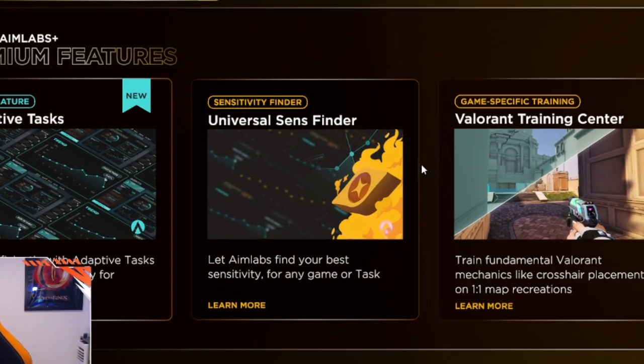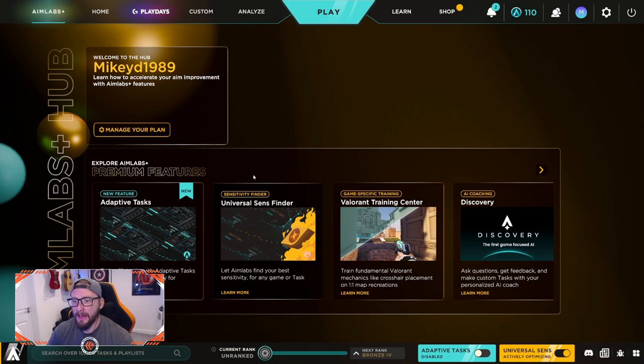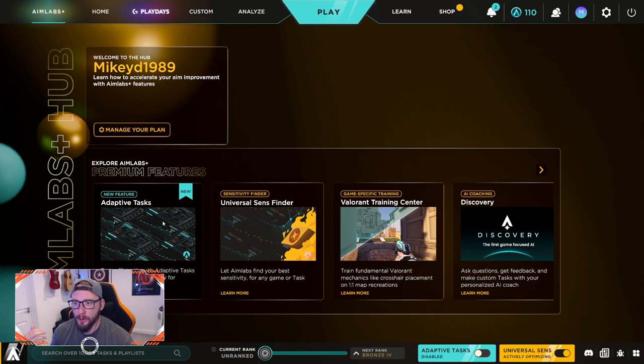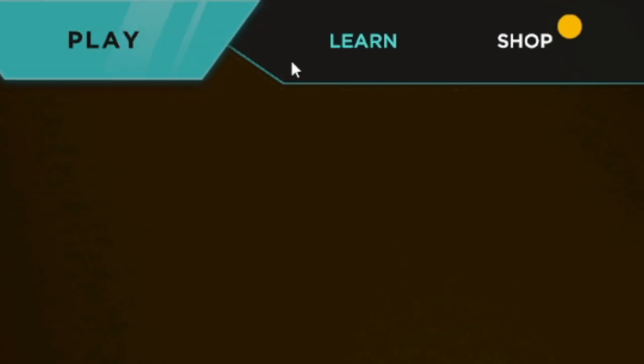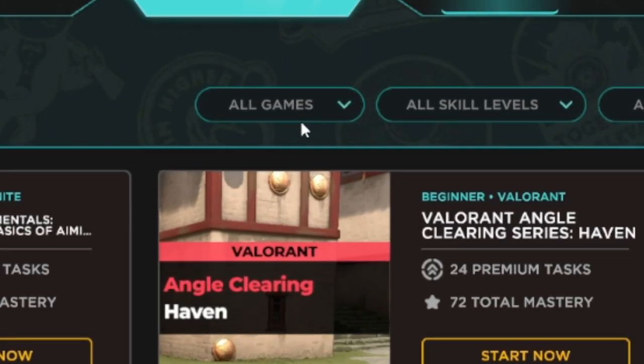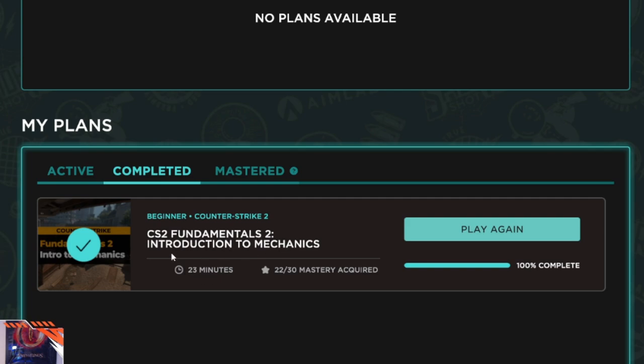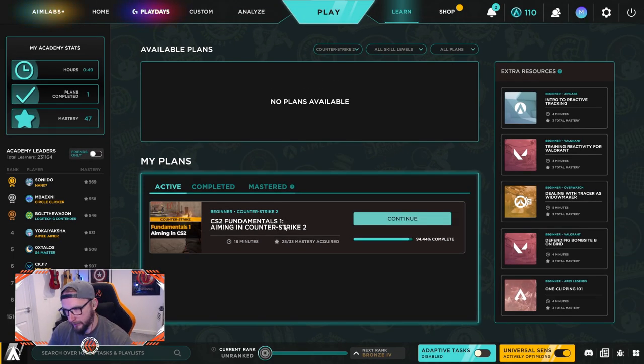The most exciting feature for me is the Universal Sense Finder. While you're playing, it adapts the sensitivity of your mouse to decipher which sensitivity you play best at. It also has adaptive tasks — as you play through playlists it throws specific tasks and features at you. Then there's a CS2-specific section with fundamentals. The first is Fundamentals 1: Aiming in Counter-Strike 2, and the other is CS2 Fundamentals 2: Introduction to Mechanics. I'll take you through both, but what I'm most convinced by is the Universal Sense Finder.